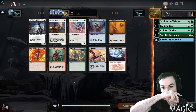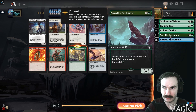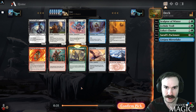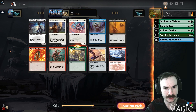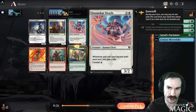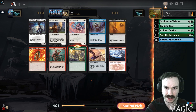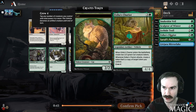Pick six: Snakeskin Veil, which I like — good card, keeps us in green. With Packmate and Chariot I'd like to stay green. Nothing else exceptionally good here. Valkyrie if you're deep in snow, Oracle is playable anywhere but best in a two-spell deck, which I'm not a huge fan of. Raven Wings is playable, but I'll take the Veil — good protection, and it can protect our Chariot too.